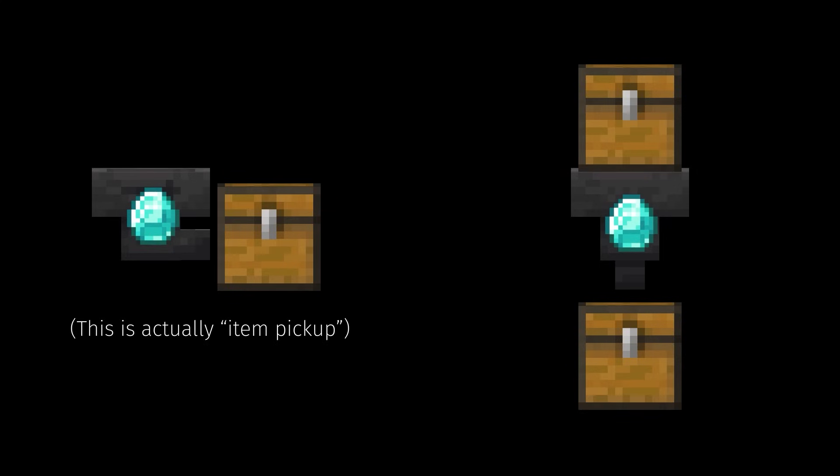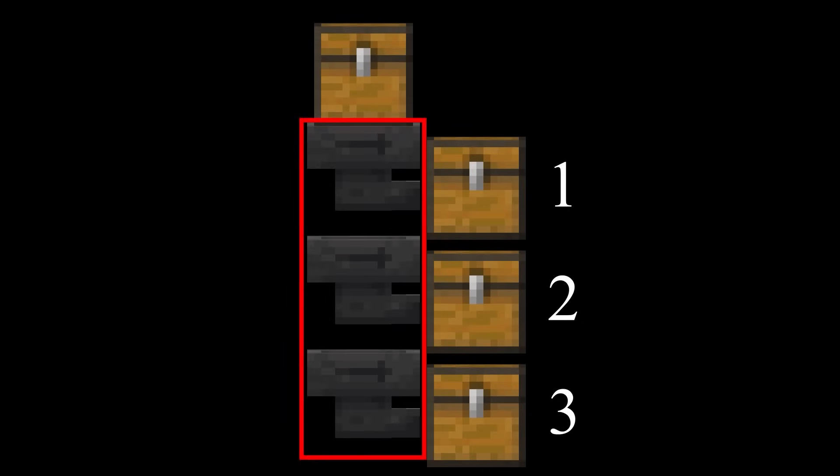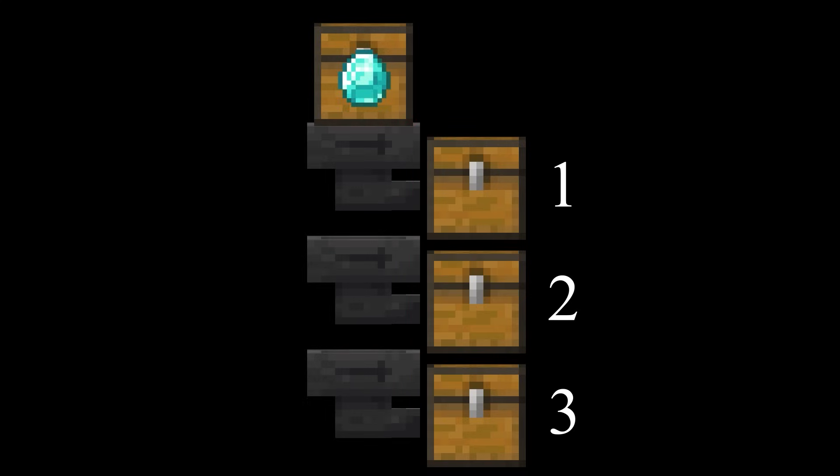One of the simplest interactions we commonly see is a simple stack of chests. There are three hoppers stacked on top of each other, all facing into chests. If I put an item in the top chest, you might think that since hopper number one will push first, the item will end up in the number one chest — since it pushes before the bottom hopper can pull it out. But this is not the case.